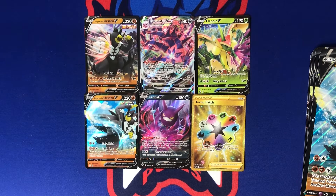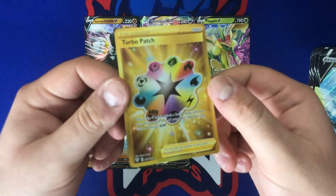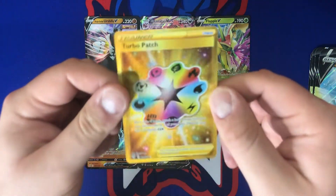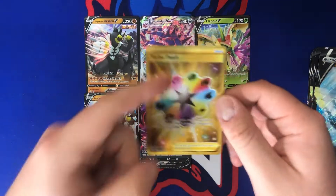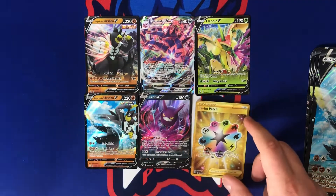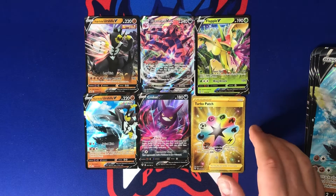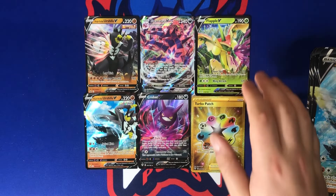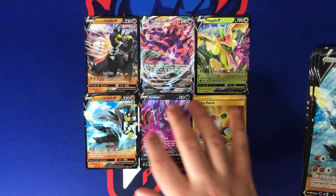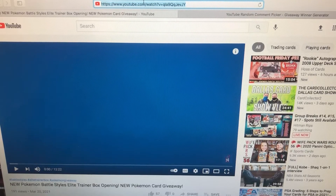My Sig Pull of the Day — I really like the Eternatus V-Max, that's a great one, but who doesn't love a secret rare? I'm going with the Turbo Patch. Let me know if you agree. The Crobat V was cool too. Flapple V was the only V card we hit out of the packs — not my favorite, so Flapple is out. Turbo Patch is my Sig Pull of the Day.